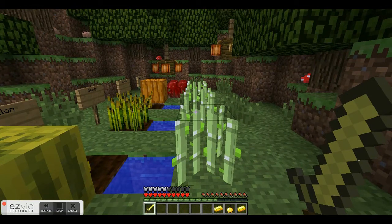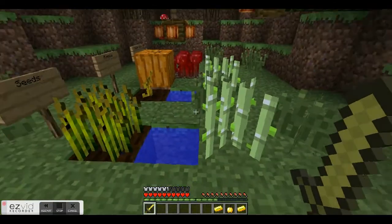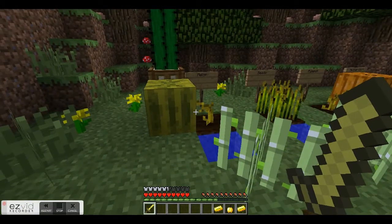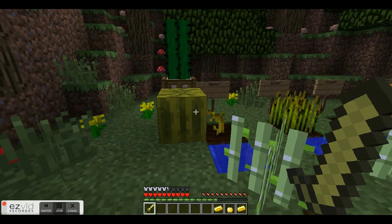Now along the water here I have sugar cane, which is used to make sugar, paper, and books. They're planted on blocks adjacent to water, so as you can see I could plant it here or here. They're a very abundant crop.